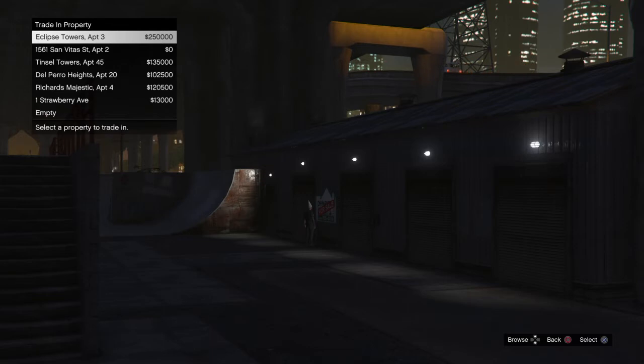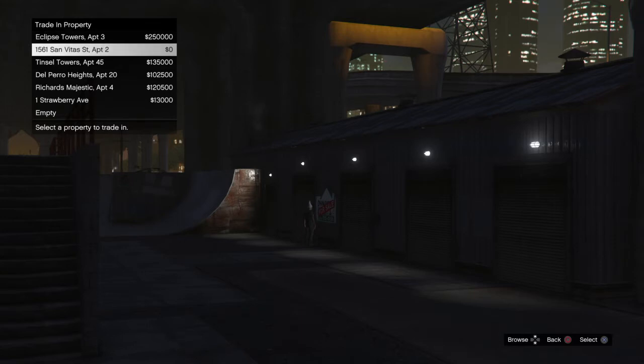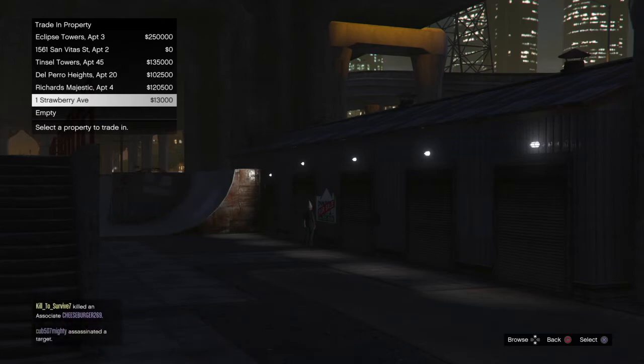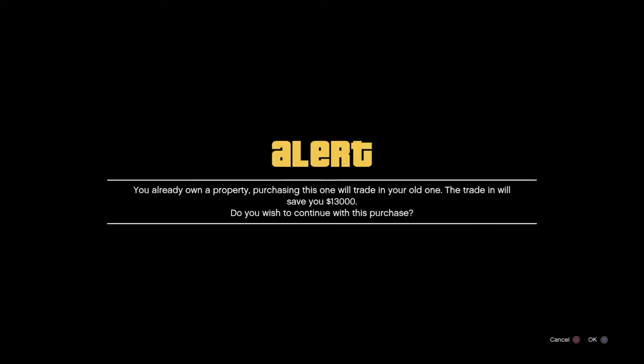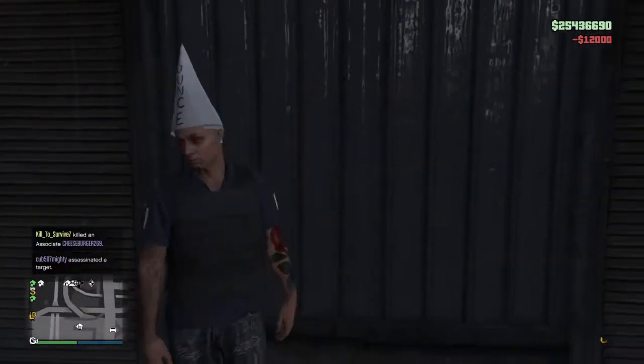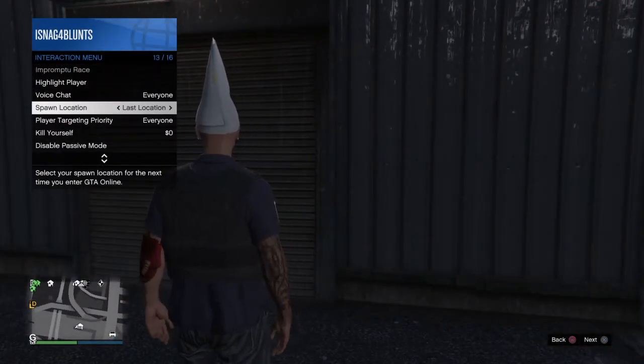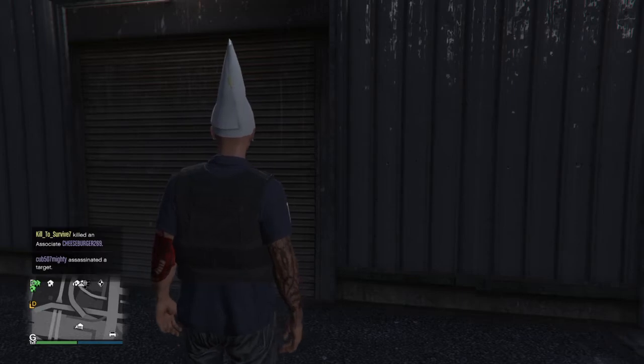You gotta make sure you own at least six properties or more — that's part of the glitch, you need at least six. Go to the sixth one: first, second, third, fourth, fifth, sixth — this one right here is Strawberry Avenue. Click on it and trade it.